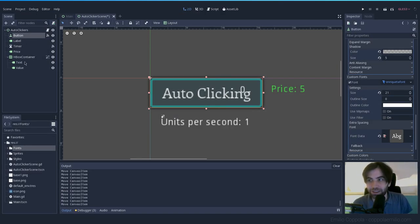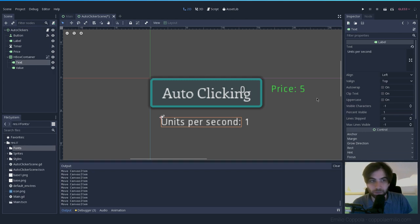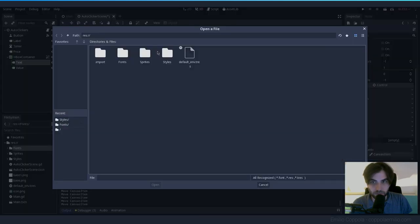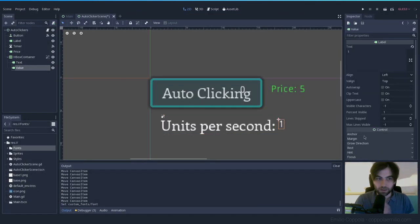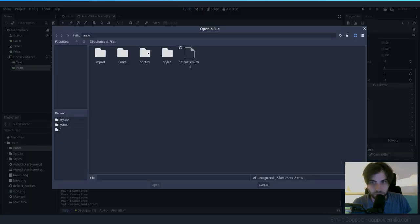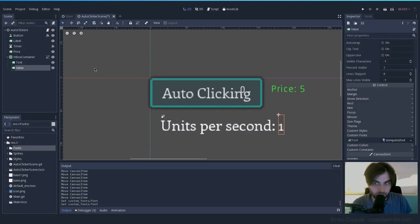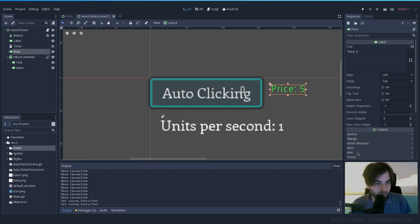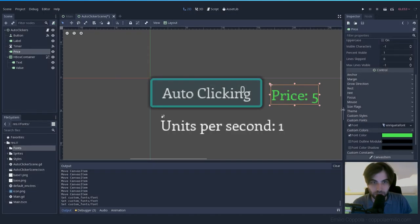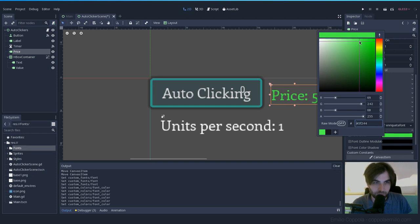I'm not very creative with names. Let's apply the saved font. Here in Custom Font, load 'enriqueta_font'. Same with the value label — Custom Font, load 'enriqueta_font'. And the price label — Custom Font, load 'enriqueta_font' from the styles folder.